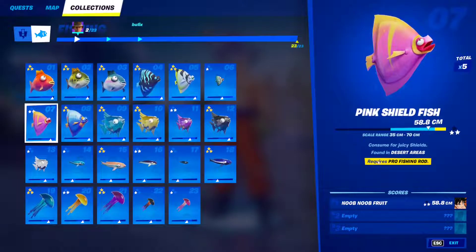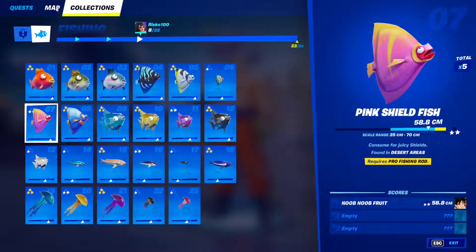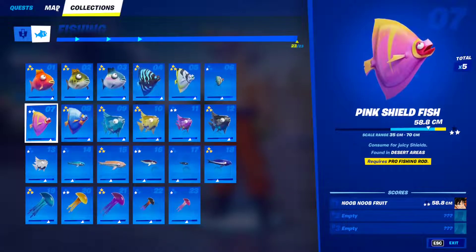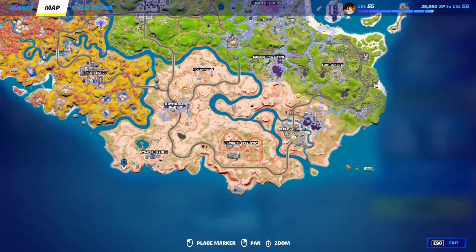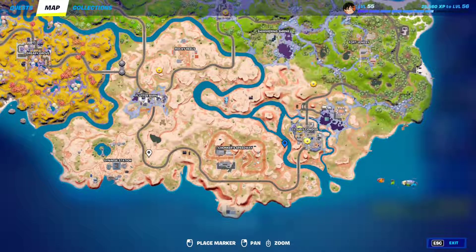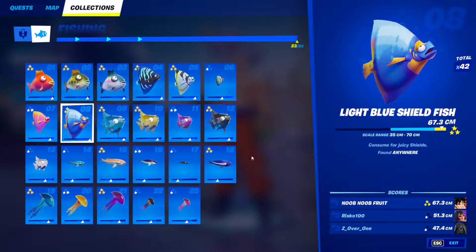Fish 7 is going to be found in desert areas and requires a pro fishing rod, meaning you need to upgrade a fishing rod at an upgrade bench. This is the desert area right here — all of this counts, especially the river inside it. I always land at Synapse Station, grab a fishing rod, and upgrade it there. Once you have a pro fishing rod, just fish around the desert area until you find it.